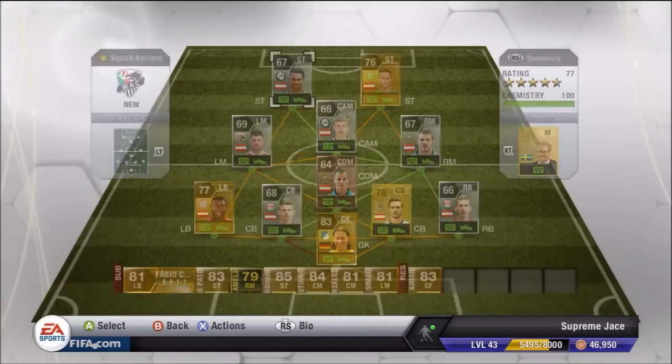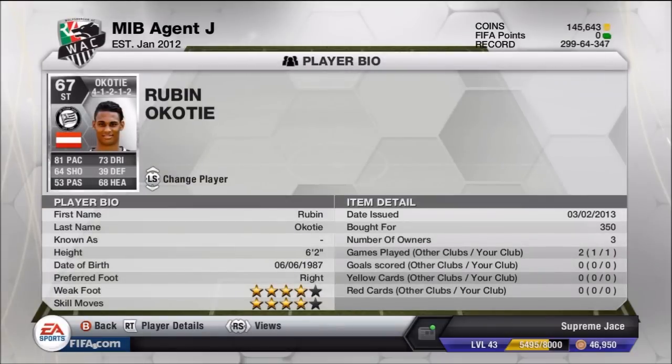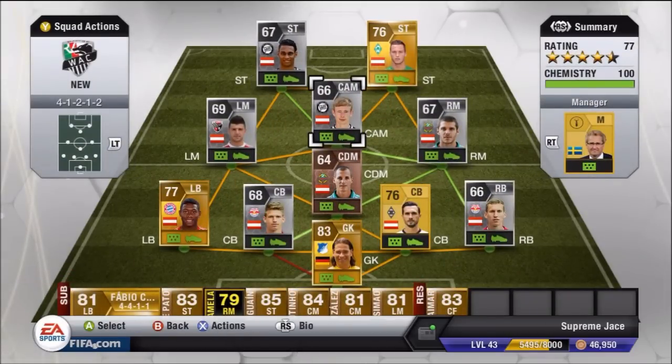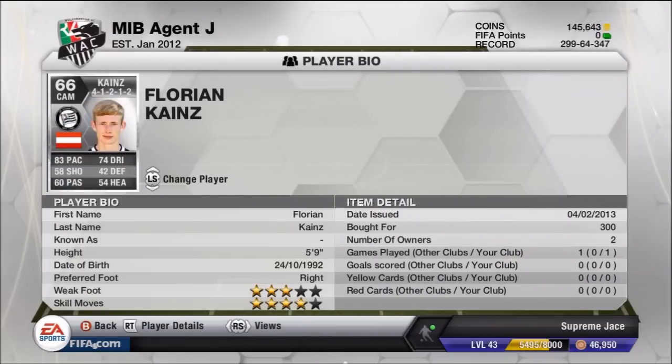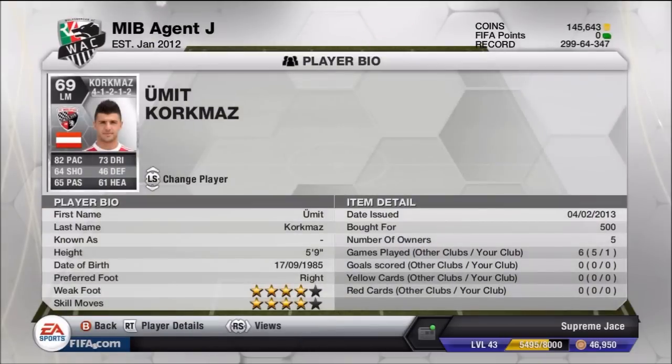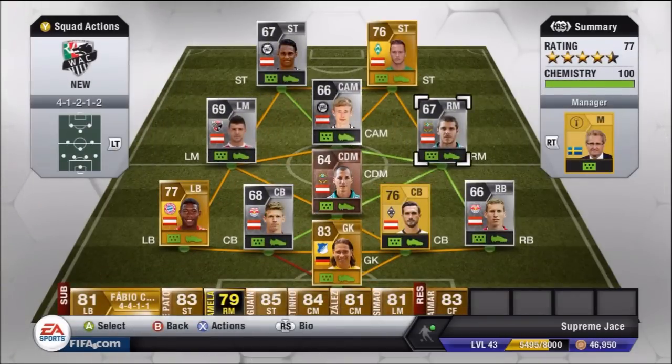Up front we start with Anortovic and we've got another player who's a silver called Occhiote - he's a four-star skill, four-star weak foot. Both those guys up front, which is really handy especially when you want to go in and out of players and sometimes switch to the weak foot. Going into our left mid, right mid, and center attacking mids, all have that four-star skill as well, which is very useful.